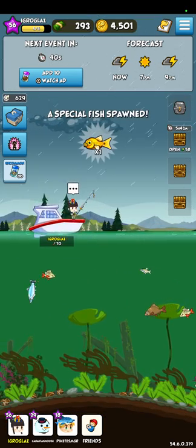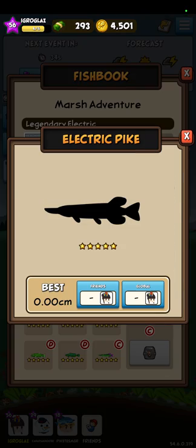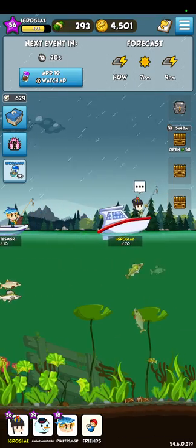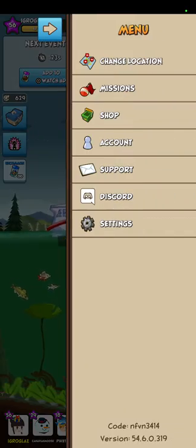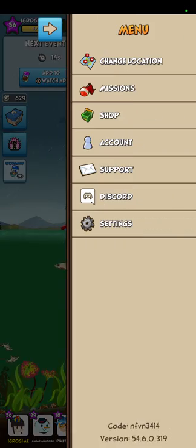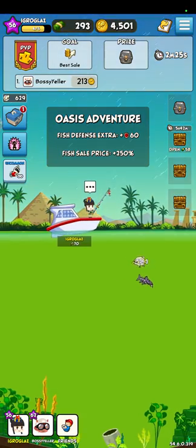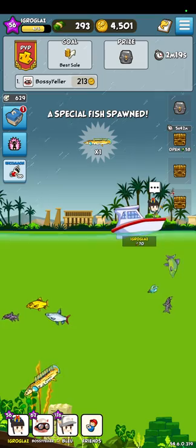So if you already got all electric fishes except one — for example I still need electric pike — and we currently have electric type here, you could just switch to another location. Also, if you don't like the current event, or if you wish to find an event for a diamond chest, you can also switch location. Some locations could have a lot more rare fish than others, so you travel from one place to another.